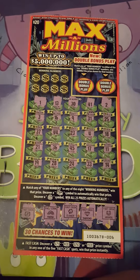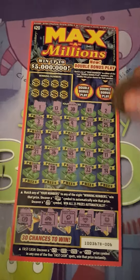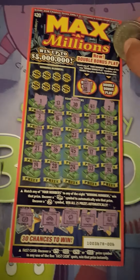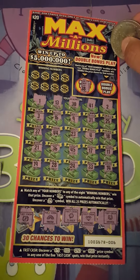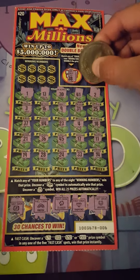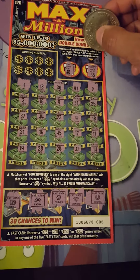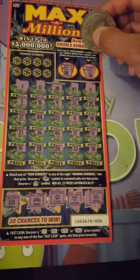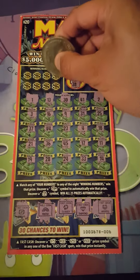Let's start with the double play. 30 — nope. 30, 38 — no. 38, 35 — no. 35, no. 35 — the number's 8, nope.